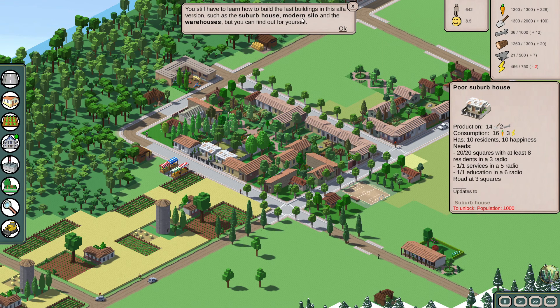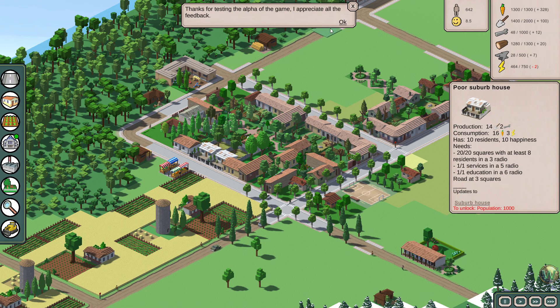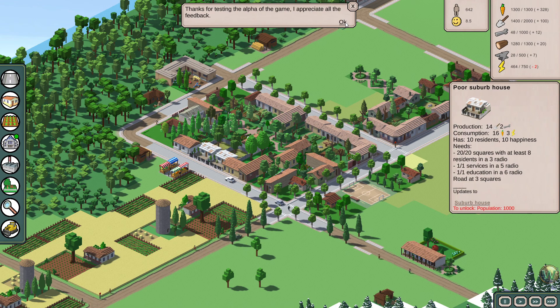You still have to learn how to build the last buildings in this alpha version, such as the suburb house, modern silo, and warehouses — but you can find out for yourself. Thanks for testing the alpha of the game. I appreciate all the feedback.